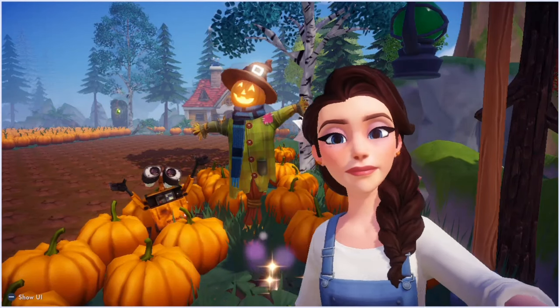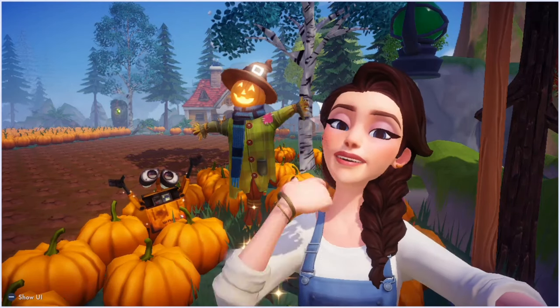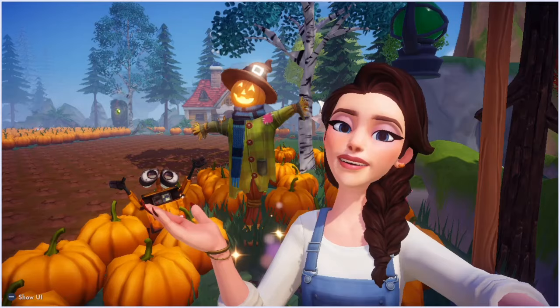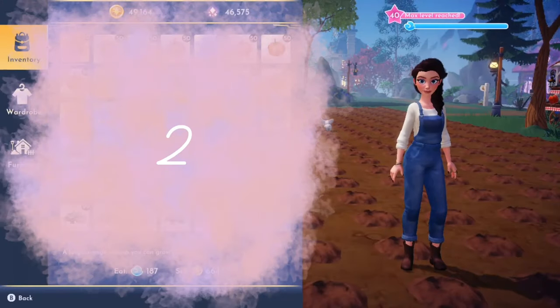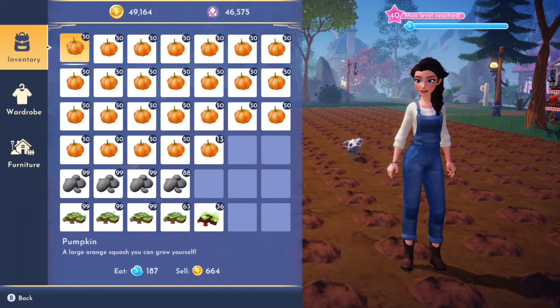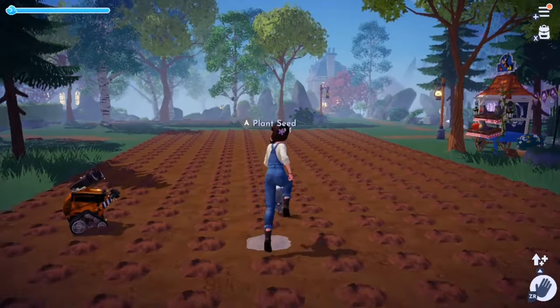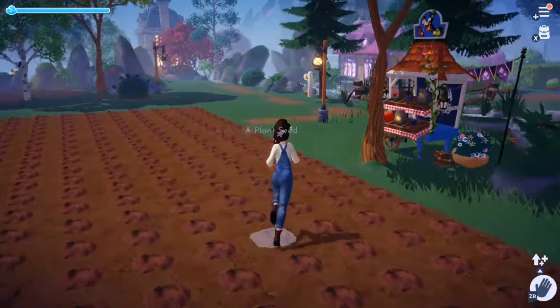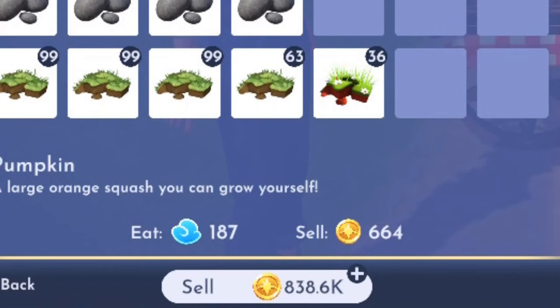Now that you've seen all the pumpkins I harvested plus all the extras Wally dropped around the edges — take a guess at how many we got. That's a total of 1,263 pumpkins harvested. Selling them straight to Goofy at 664 coins each would give us 838,000 star coins, which is incredible — but I think we can do a little better.